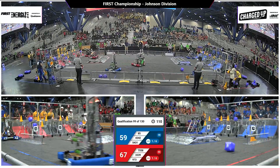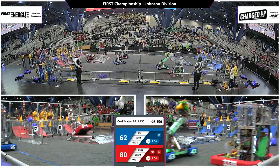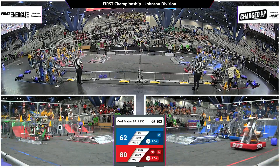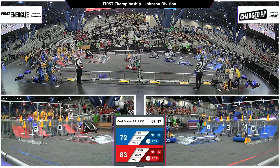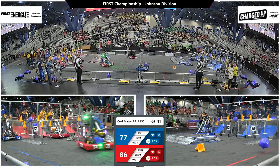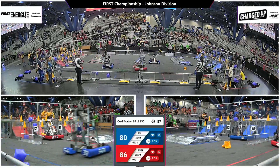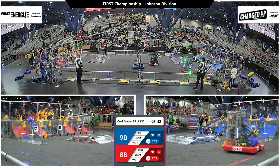Red Alliance now pulling ahead. The gray bots for the Red Alliance putting up a cone with their partner Bumblebee, dropping off another one. 97 seconds left in this round. The machine from Kennett Square, Pennsylvania — Demon Robotics with the Demonator 12 — they've got a cone in their possession, rocking and rolling their way all the way back to the Blue Alliance community.